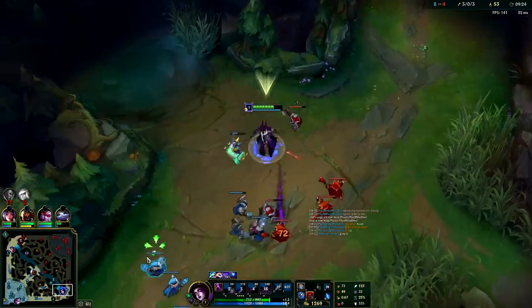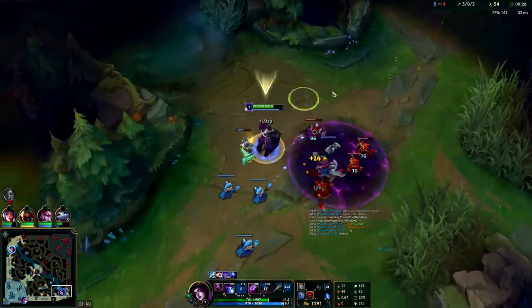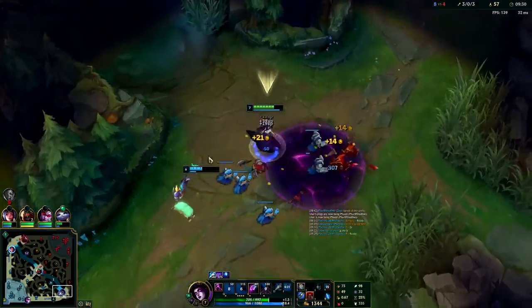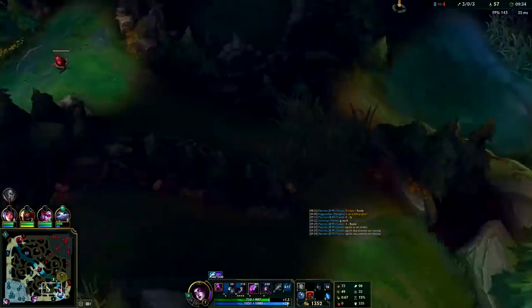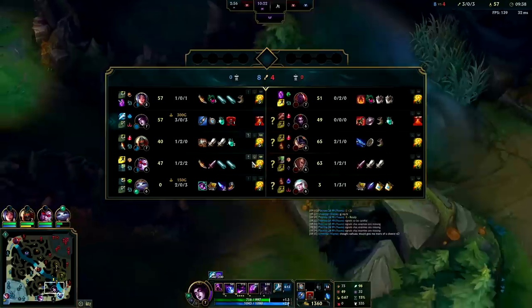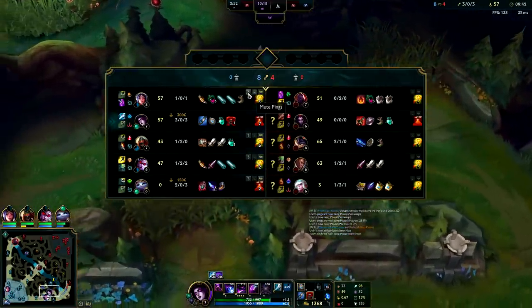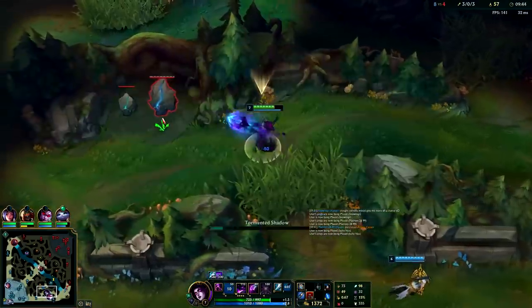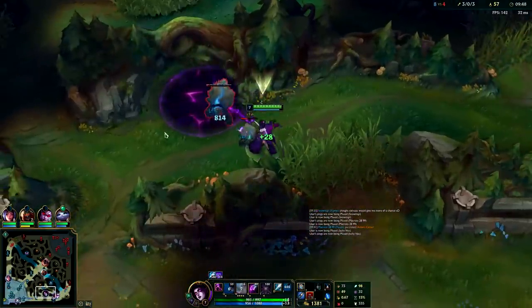I want to get an auto attack on first to slow him. I don't know how Vayne's dying — we pressured bot so much and Elise hasn't come here at all. We really should finish shoving that wave in. The wave's messed up now, we should have stayed and shoved. I'll just go ahead and meet the team. I'm going to move on to golems — Morgana has really good full clear options.